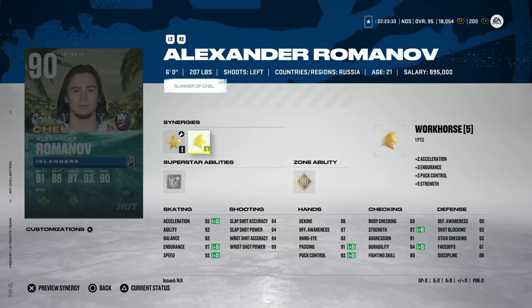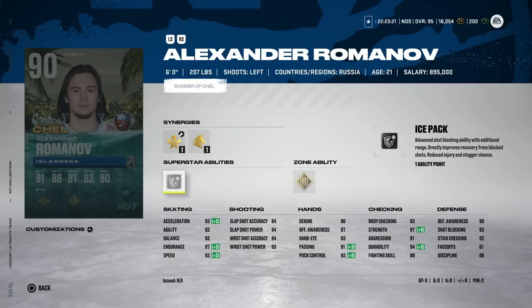The big one: the 90 overall Alexander Romanov in a three-team trade that absolutely stunned everyone at the Bell Center as Montreal moved on from him. He's got 92 speed, 92 acceleration with Gold Shutdown. Ice Pack I'm not huge on, but Shutdown is still a pretty good one. Shot will be pretty weak, but if you're a fan of Montreal or the Islanders, Romanov is available.